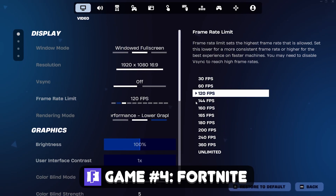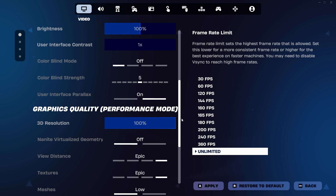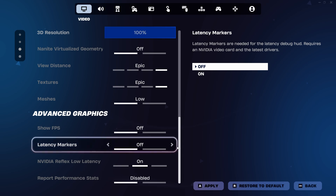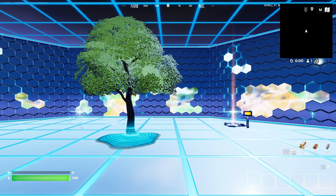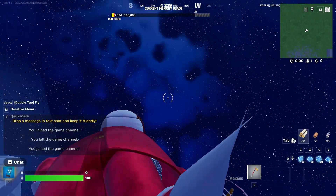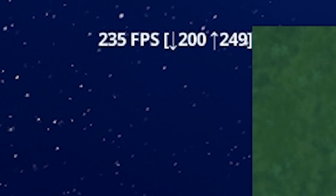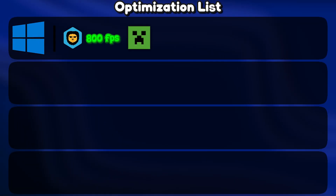It's Fortnite time. Here are our settings — let's put the framerate to unlimited. I'll leave everything on default. We need to show FPS, let's turn that on. Let's look up into the sky and we are getting 250 frames. That's what I did — alt+F4.